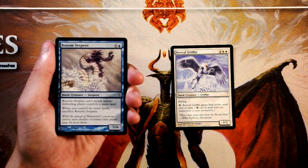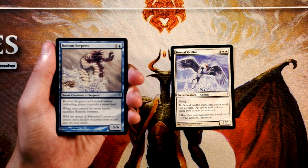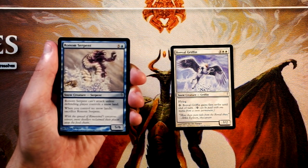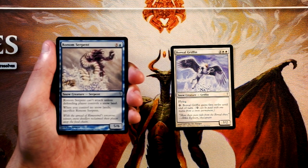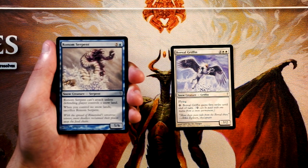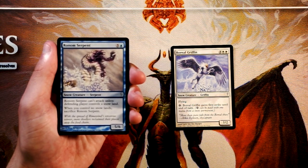Ronam Serpent is a 5/6 for 5 and a blue. It can't attack unless a defending player controls a Snowland, and when you control no Snowlands, you have to sacrifice it. I don't mind the sacrifice clause — land destruction isn't that popular in Limited. But the fact that it can't attack unless a defending player controls a Snowland is a real problem. It might just not be able to attack, and that's pretty bad. I'm going to pass on this.